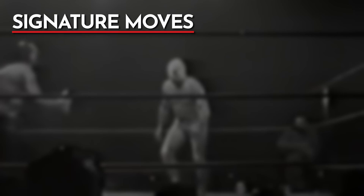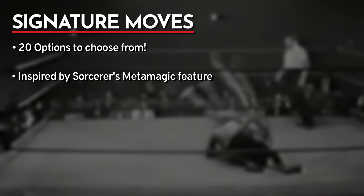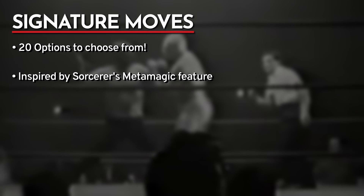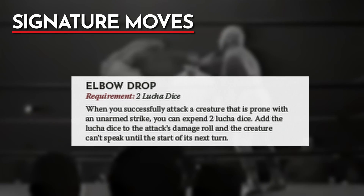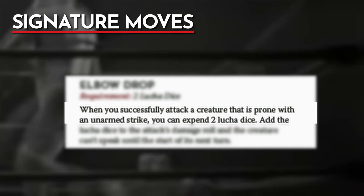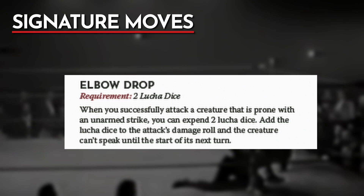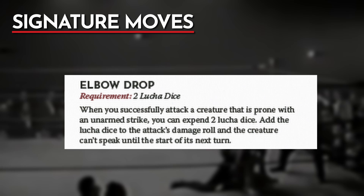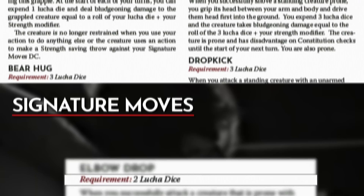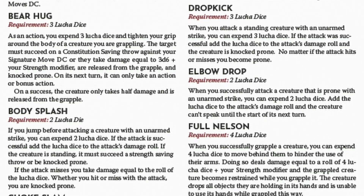Here's a quick overview of signature moves. There are currently 20 options to choose from. Rather than being like the Battle Master's maneuvers, they were inspired by the Sorcerer's Metamagic — signature moves add effects on top of your successful unarmed strikes, grapples, and shoves. Each has a state-based trigger, such as needing the enemy knocked prone or requiring you to move a set distance or jump. The only limit to how many you can perform in a turn depends on your lucha dice pool, with the cheapest options costing 2 dice and the most expensive costing 4. Classic wrestling moves like Clothesline, Dropkick, Powerslam, Hurricanrana, and Body Splash are all there.